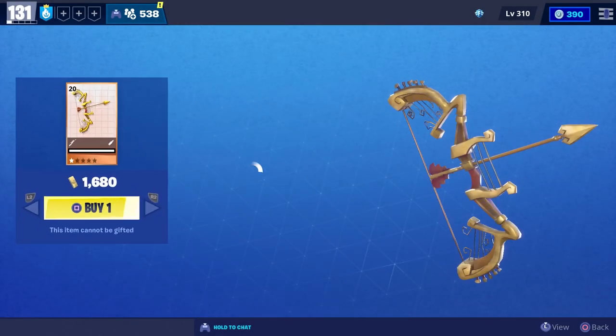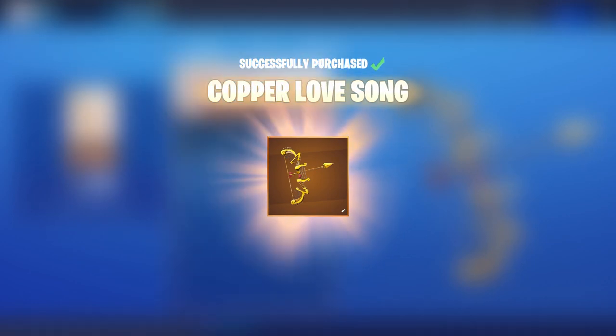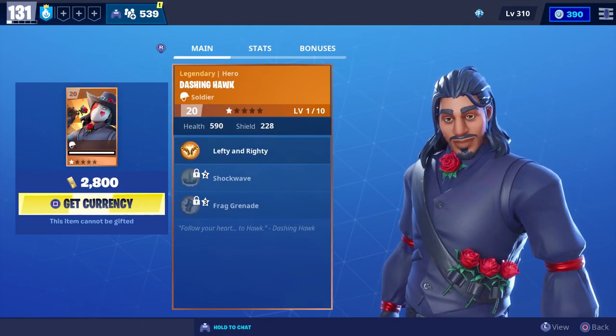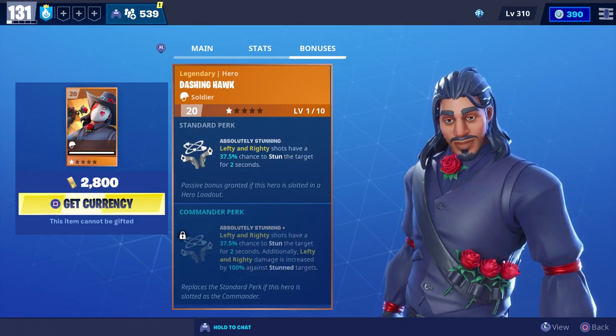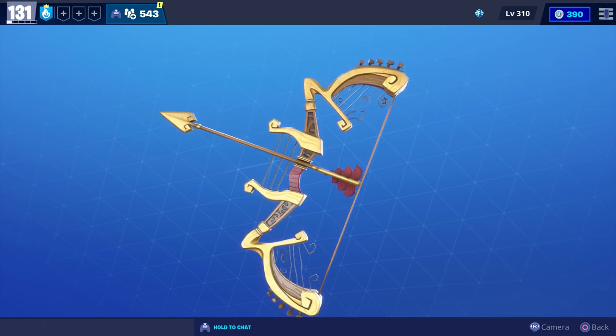For today's video we're going to try out the new Lovesong bow, which is currently available in the event store for 1680 gold. Dashing Hawk is also available for 2800 gold and we'll get some gameplay of him tomorrow, but there's his standard and commander perk — really going to be good when it comes to dealing damage with lefty and righty. Anyways, here's what the Lovesong bow looks like up close.